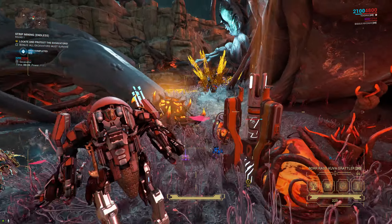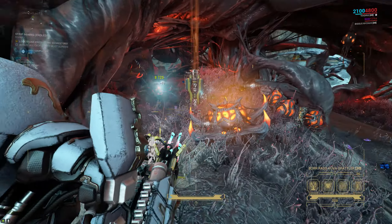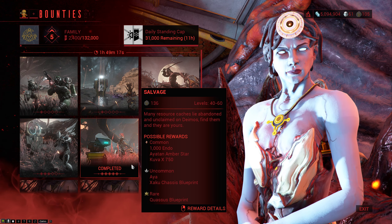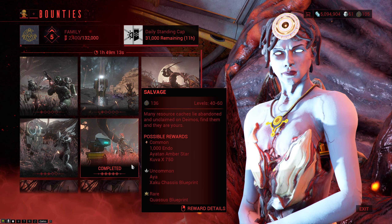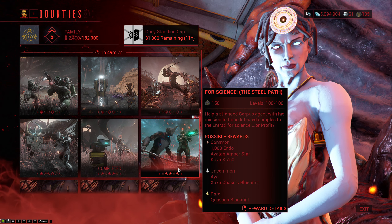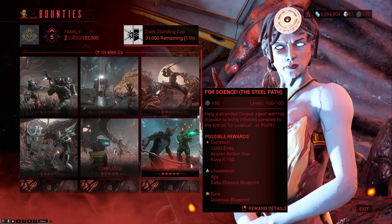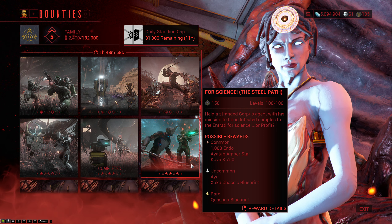There is quite a lot of stuff for you to buy, and as you may have noticed, all of it costs Mother Tokens. Luckily you can farm Mother Tokens fairly fast, so you can actually get everything from her in a relatively short amount of time. Your best bet is going to be the 5th bounty — the level 40 to 60 one — which awards a ton of Mother Tokens as well as a lot of cool resources. Pretty much anyone can finish this bounty very quickly because the gear requirement is just very low.